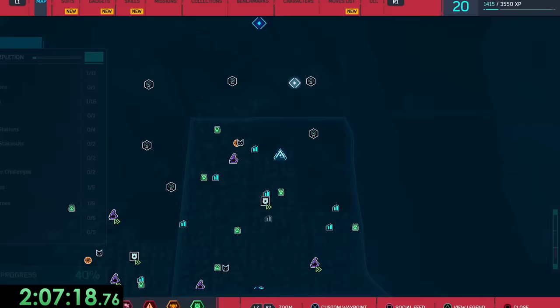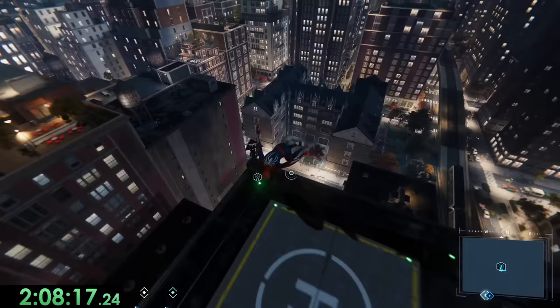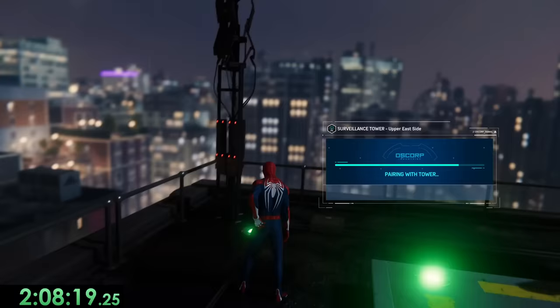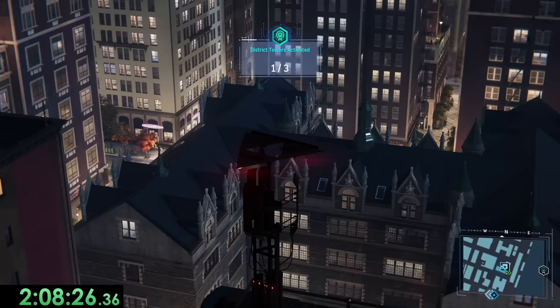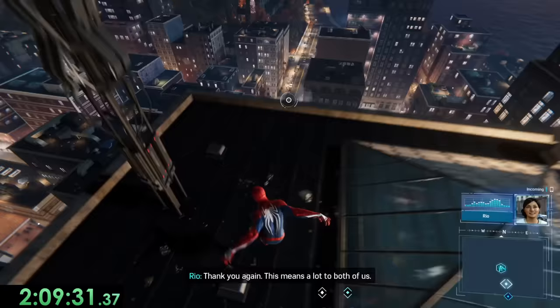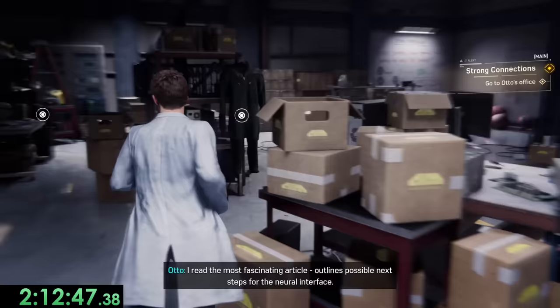After this, MJ tries to complain to us on the phone and says that this is the reason we broke up, but we ignore it like usual. Instead, we focus on trying to be productive during one of the longest free times in the game. Since it's so long, this is the perfect time to go all the way to the top of the map and unlock some fast travel locations. First, I unlock one in the Upper East Side Police Department, and then also one in Harlem at the top left of the map. And then after this, we waited at Dr. Octavius's lab for a while until we can go in and do some more puzzles.